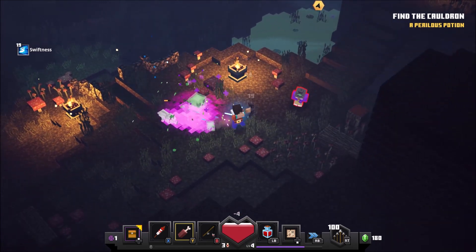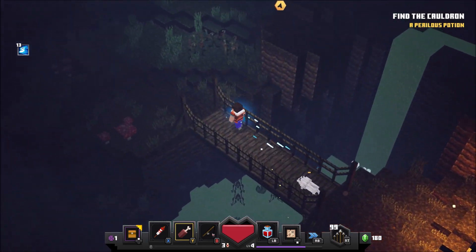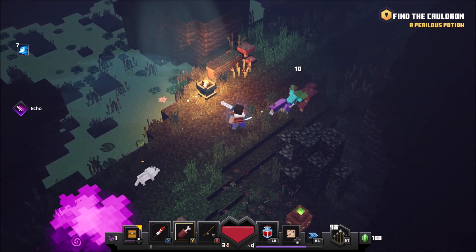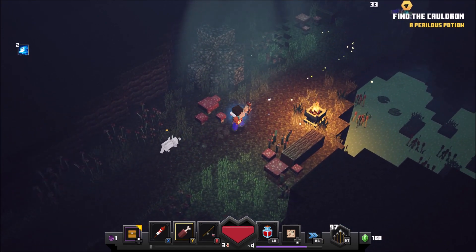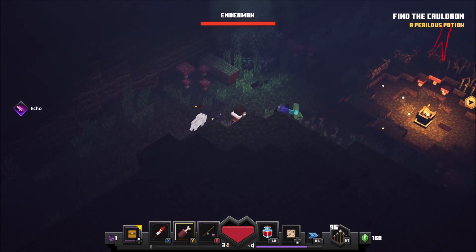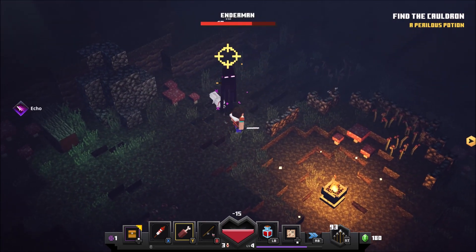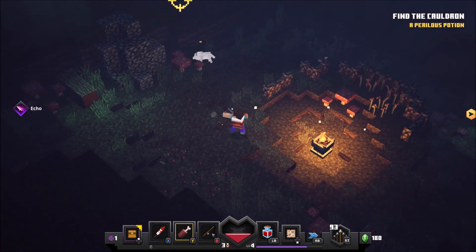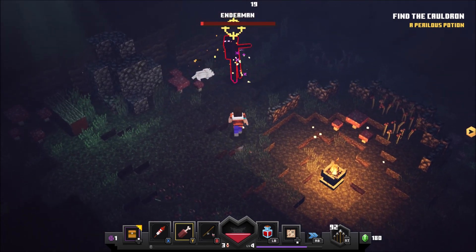There's a witch right there. Now, I have heard that the levels are all procedurally generated, so every level is unique to every player — which is super cool. I think that's something that Minecraft is well known for: being unique and having a different experience every time. So I'm glad that they've been able to keep that mainstay of Minecraft in the new game — that's important. You can hit the enderman with the bow.